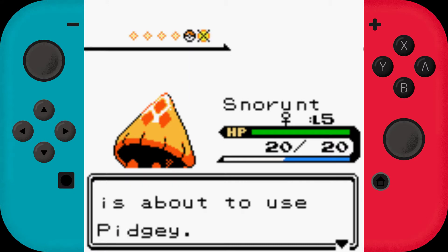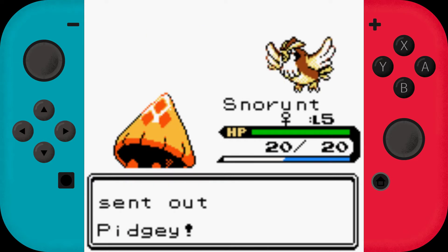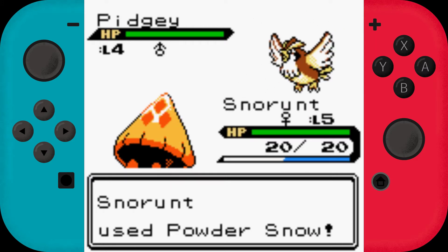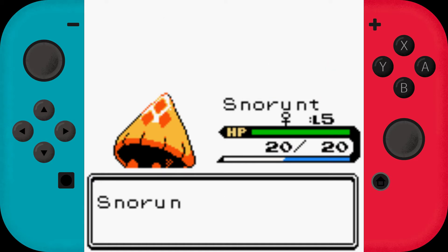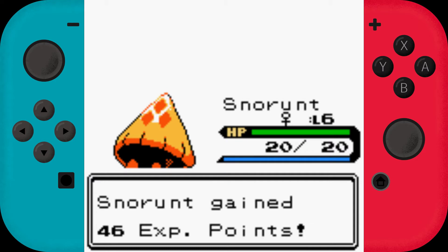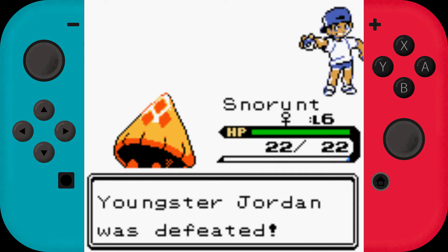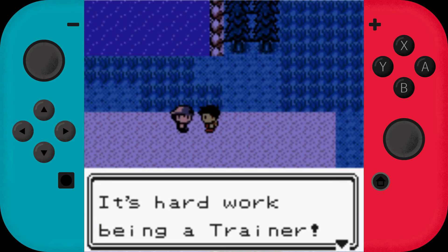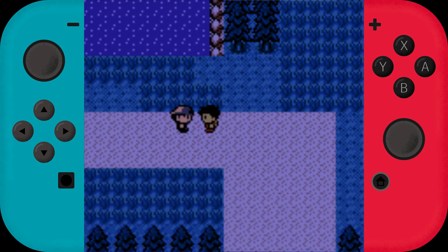The Snorunt is actually female, so theoretically we could get a little Frostlass, I think. It's hard to differentiate between Japanese, Chinese, German, and English Pokemon names — so if I ever mix something up, don't be surprised. You lost, son. It's hard work being a trainer — you never know what your opponent has in store.